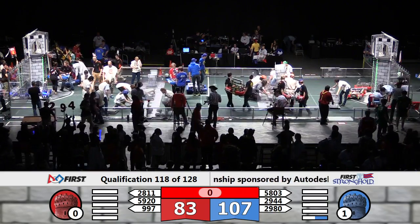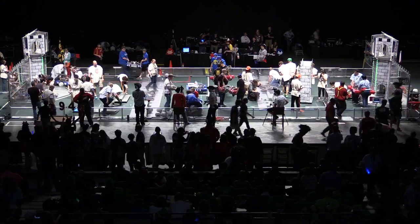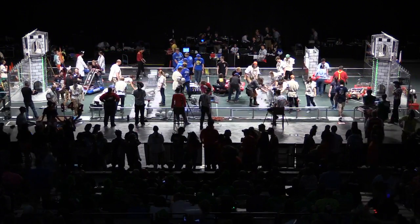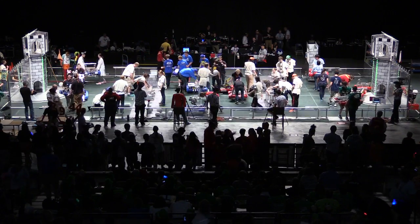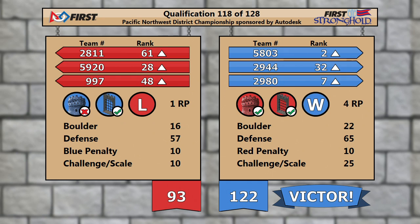All right, ladies and gentlemen. Our head referee busted out the micrometers to measure that scale. But with the calipers out, it's a successful scaling attempt from Apex Robotics, which brings your Blue Alliance 122 points, taking the victory and bringing it home. Four ranking points later, they climb their way to the number two position. Fantastic finish on both sides of the field as our ranks are improved across the board as we get ready for match 119, which is coming up next.